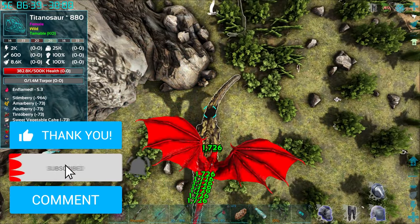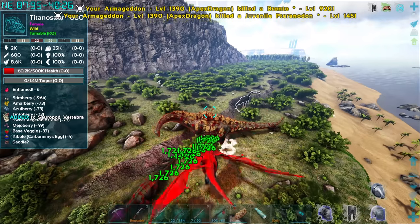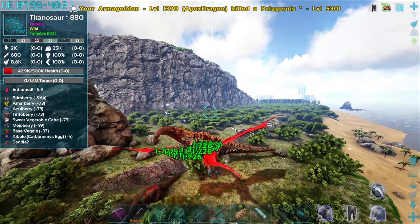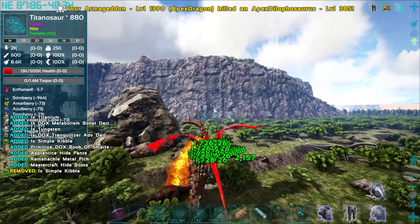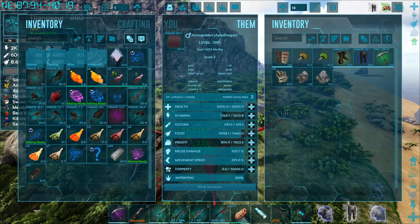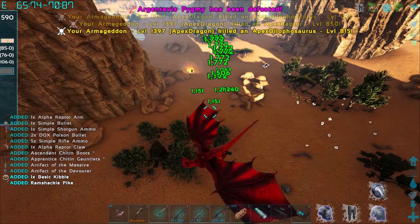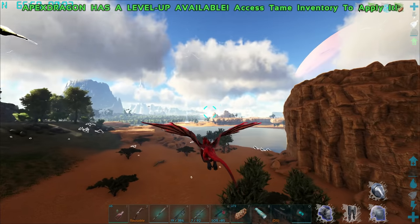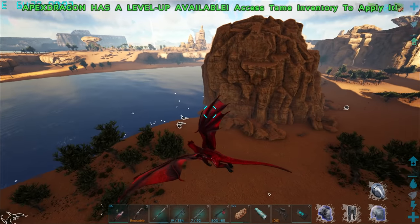Go ahead and hit the like button if you're enjoying this one. It's almost dead and suddenly it's getting pissed - didn't care this whole time and now it seems to care. We got three levels. Oh my god, I just killed an RG Pygmy. Look what you made me do, Apex Mesopithecus.